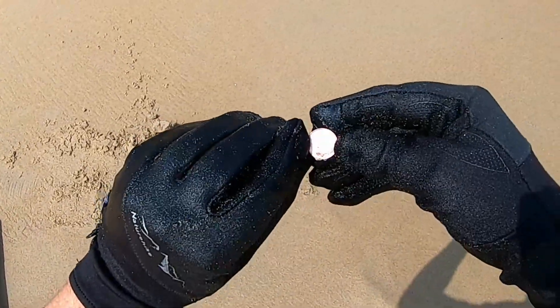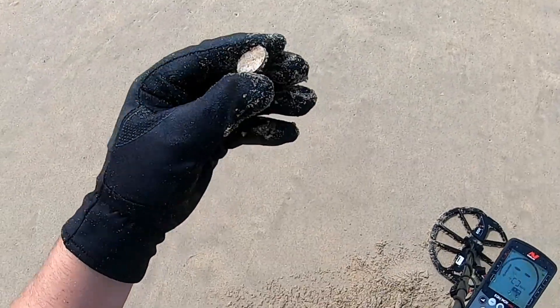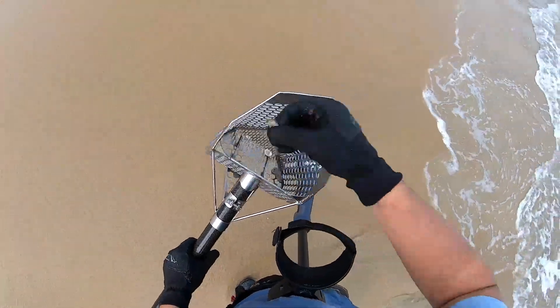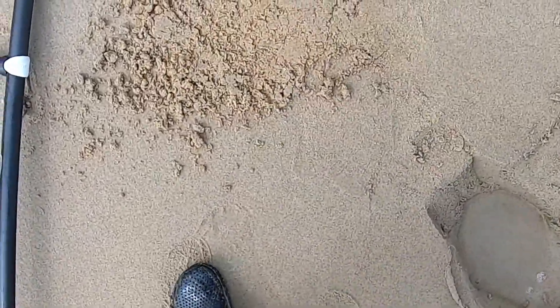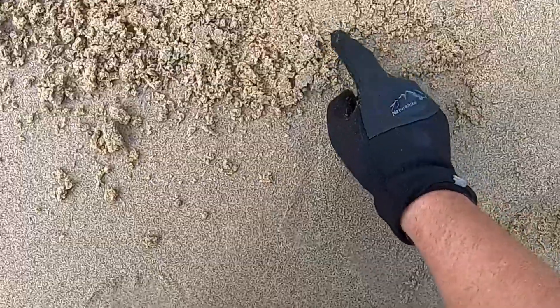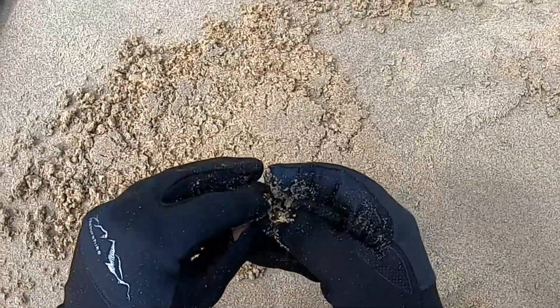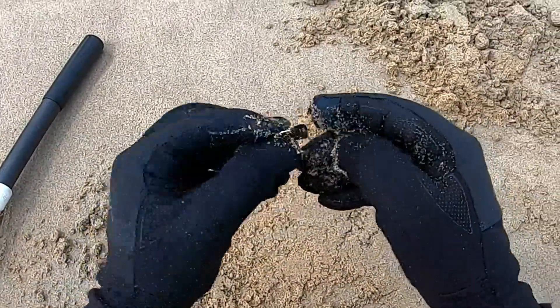A shiny coin. Gold button. It could be a battery - it's just a button. Simple tab. I just dug an 18 target out of here and I can see something that looks gold and shining in the sand, but it's a little bit high. False alarm - it's like a bling heart.